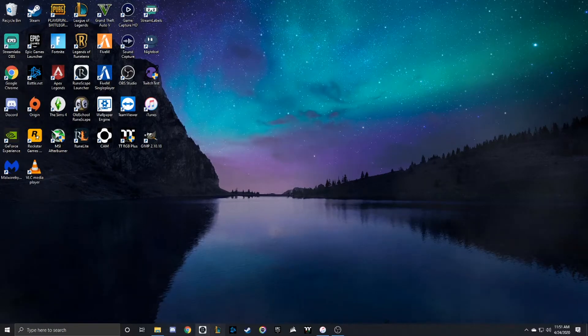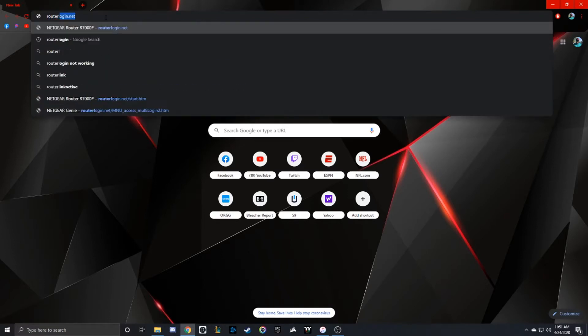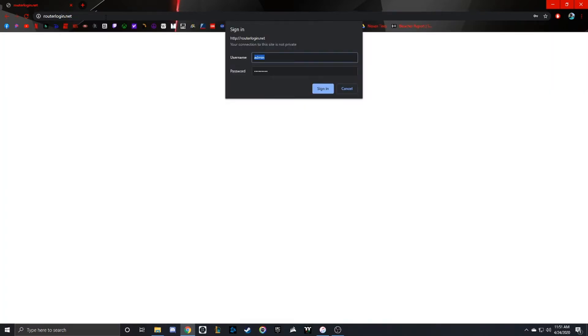First thing we do is log into our router. To do that, open the browser of your choice and go to your router's website to do the login. For my Netgear router, the website is routerlogin.net. Hit enter and it's going to prompt you for a username and password. For Netgear, the default username is admin and the password is password.